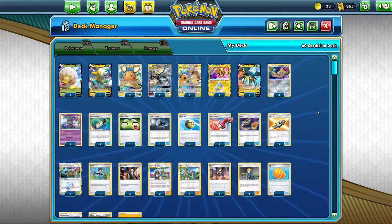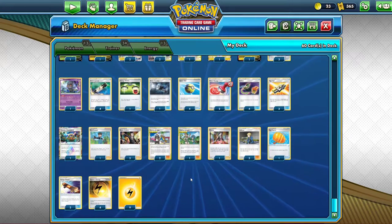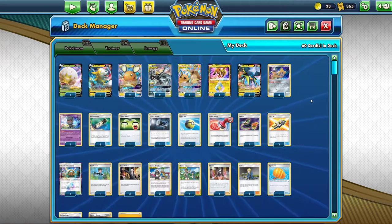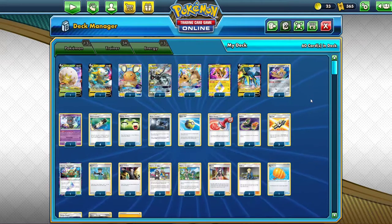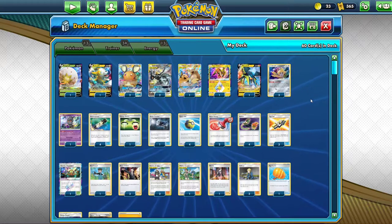I contemplated making a slight adjustment — getting rid of one of the Energies and adding in Crobat V — but I wanted to keep the list exactly as it was played. If you want to make some changes in the week before rotation, just cut one Energy and add a Crobat V; that helps with consistency. I'm going to take the list as-is and see how it does today on PTCGO.